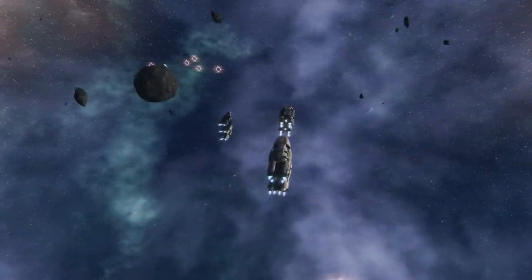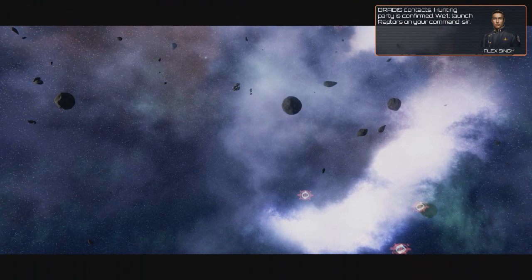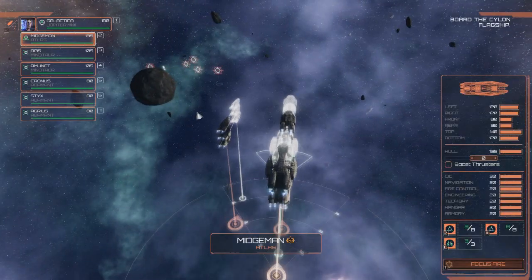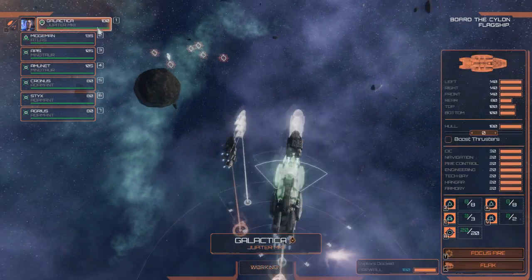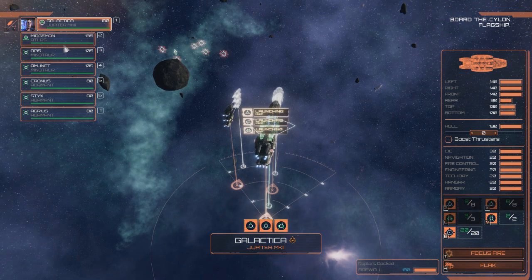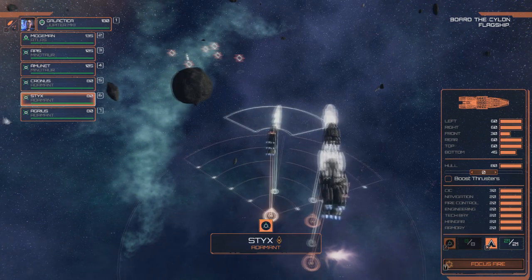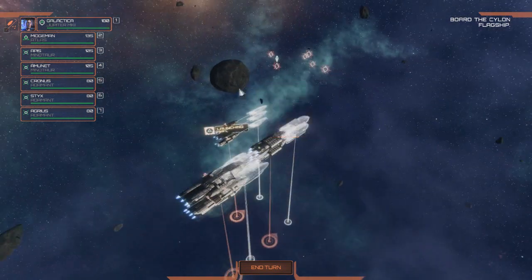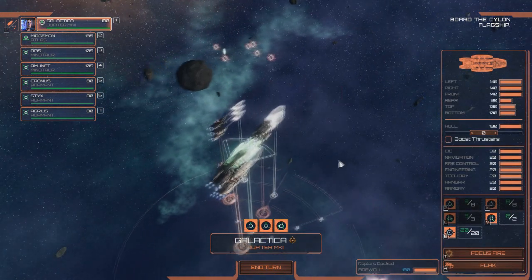Okay, we're actually in formation. Hunting party is confirmed - we'll launch Raptors on your command. That's the target. Before we launch our straight Raptors, we're going to launch all of our Vipers and our Assault Raptors, of which we have one squadron.